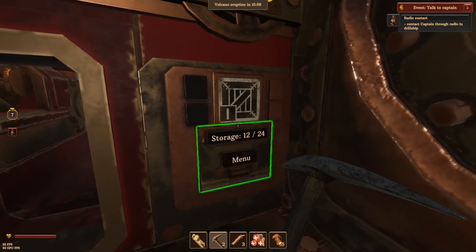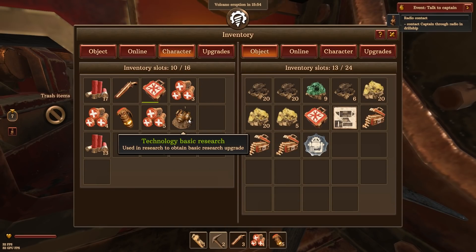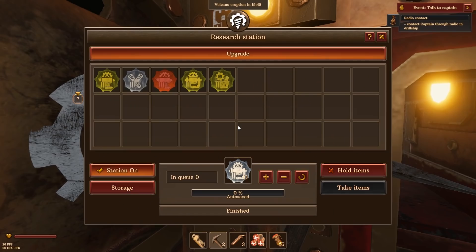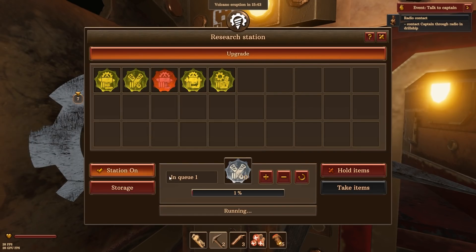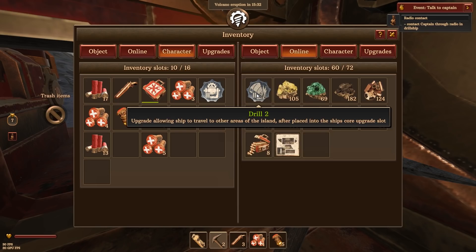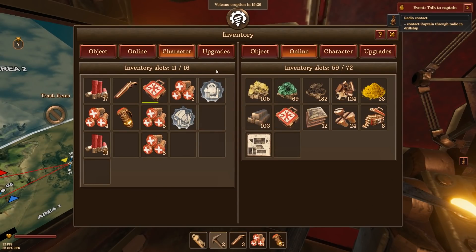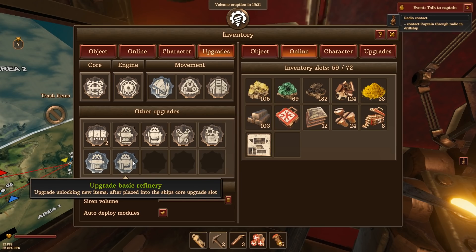Why did you turn off again? Oh — okay, so we've got the refinery tech. We're just producing it. Let's grab those — or maybe they have to be in the inventory for this. Yeah, they do. Now we've got the better refinery.